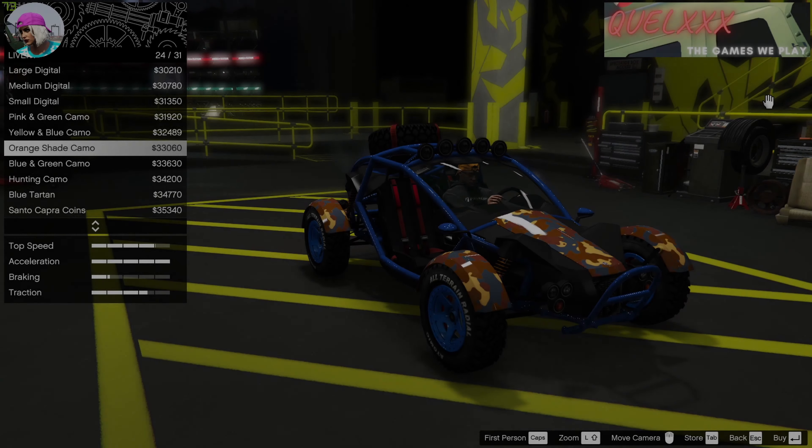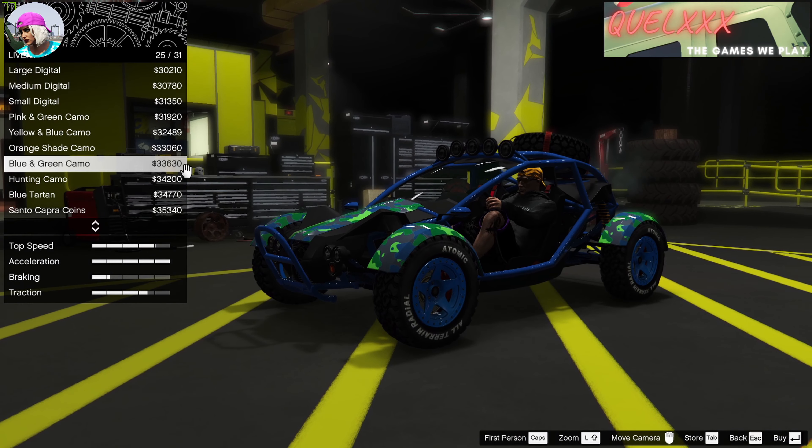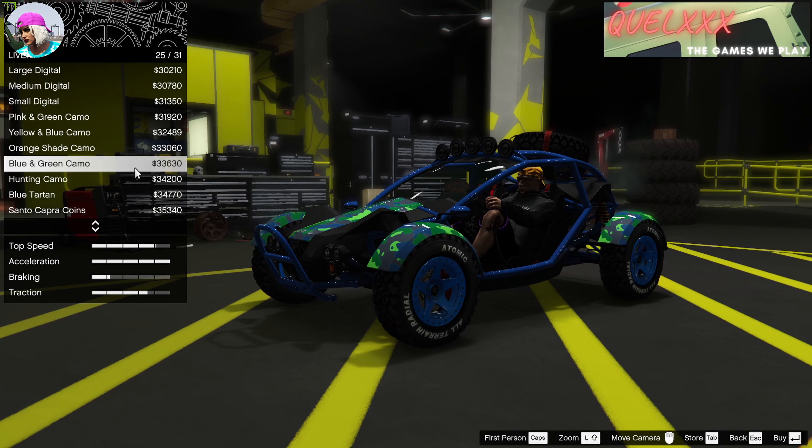Moving down the list of liveries from the Vagrant, we have the orange shade camo. When you do the glitch and flip these, you get something like this. Some call it the Bully livery and some call it the Conveyance livery. The icons in the livery are pretty interesting because they actually come from another game from Rockstar called Bully. So if you have played that game, you may be interested in this.